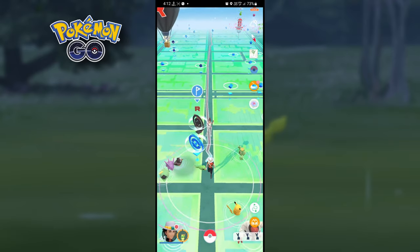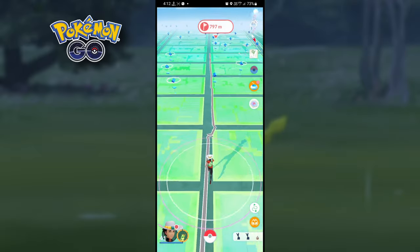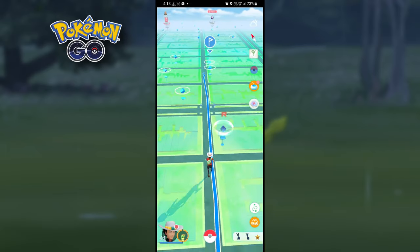But remember, you don't need to complete the route. Just walk on the route multiple times, forward and backward. You will get Pac-Man candy after completing the required distance with your Pac-Man Buddy.